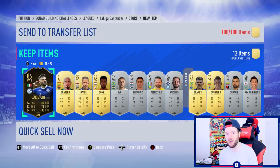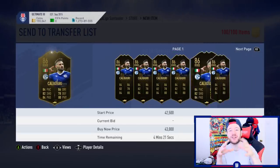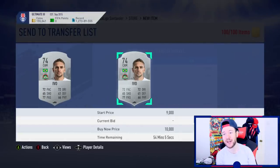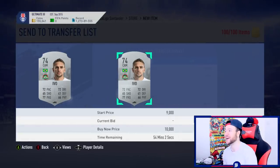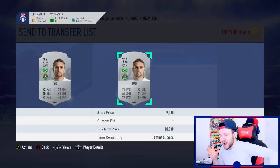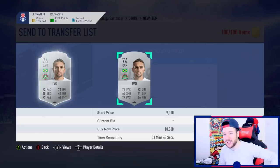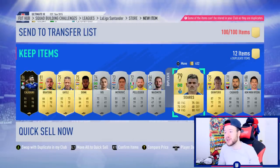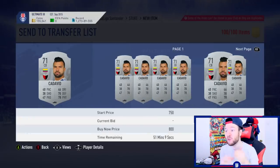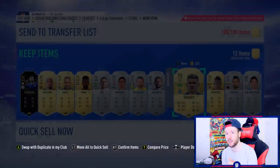Continuing the grind late last night around one in the morning, filling out Real Betis and we pulled the most expensive informed - 86-rated Calejury worth 40,000 coins. Inside the pack we also had another 10,000 coin player. With the amount of money already invested we need around a 50,000 coin player to break even and make a little profit, and we are on track heading in the right direction.